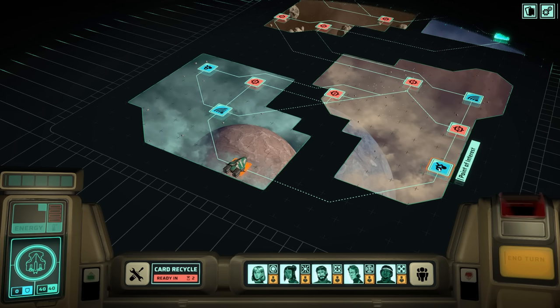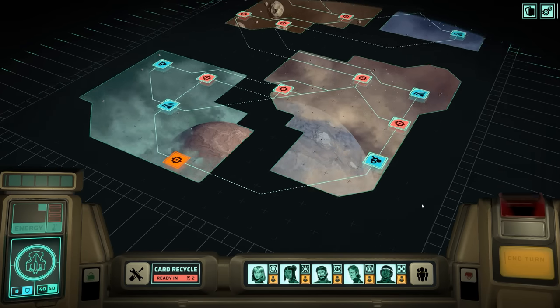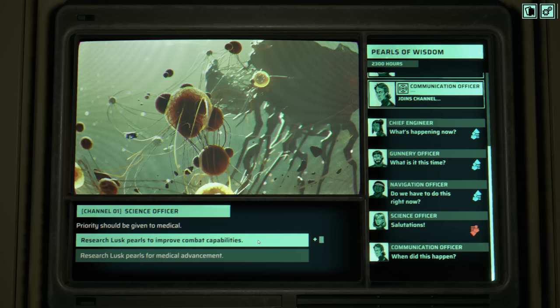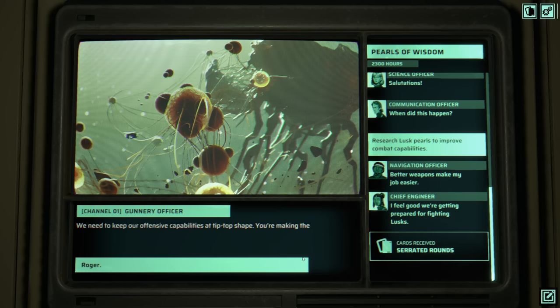Do we want to go to a transmission or do we want to go to a point of interest? I think we will go to a point of interest for fun. Here we can see that our gunnery officer — and we actually have five different random characters who join our crew — has detected some Lusk pearls, and they want to research them to boost their abilities. The science officer also wants to look at them for medical advancement. Do we improve our combat capabilities or boost our medical capabilities? You can see how this affects morale for different crew members on the right. I'm going to boost combat capabilities, which makes my engineer, gunnery, and navigation officer happy, but upsets the science officer. Morale is something you have to worry about.